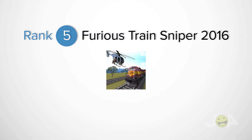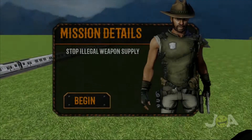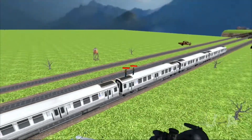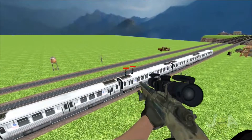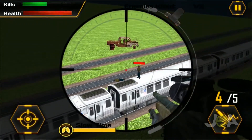Rank 5 goes to Furious Train Sniper. Furious Train Sniper is an amazing game where you need to set free the train from a terrorist group. Fly across the train, get hold of your long run sniper, set your aim and pull the trigger.